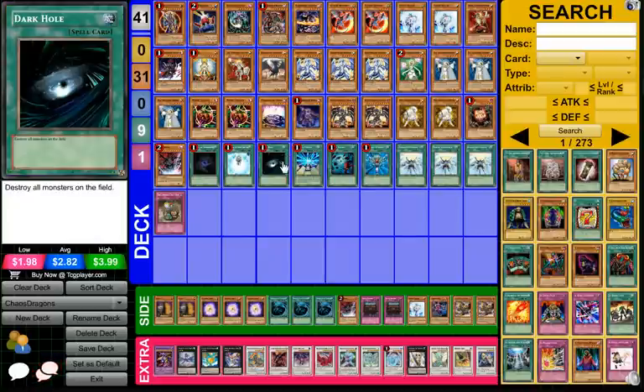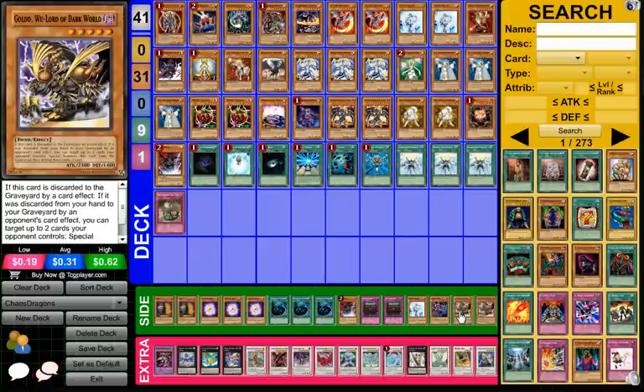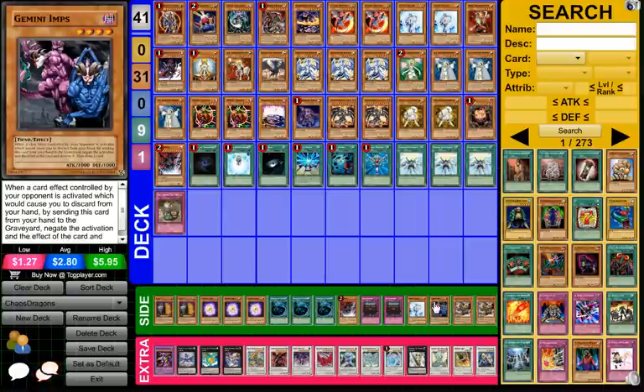His side deck was pretty solid, minus the Gold of Dark Worlds. He said he didn't like playing against Gravekeepers, and I'm a fan of anyone who doesn't — I really don't like getting Royal Tributeried, I think that card is really unfair. Gemini Imps was also there, and I thought Gemini Imps is just overall more solid versus Dark World, because it stops Dragged Down and then you get to draw one, so it really does help quite a bit.